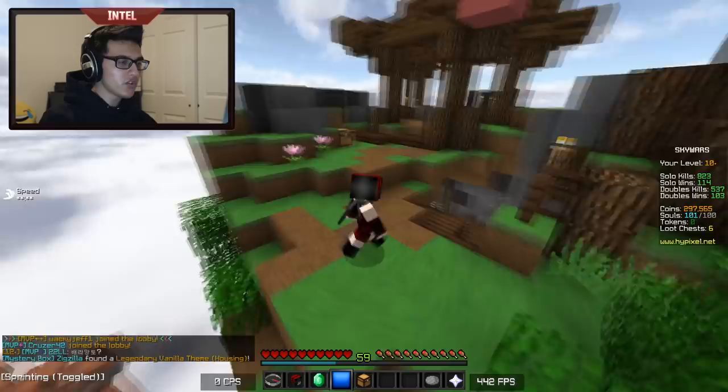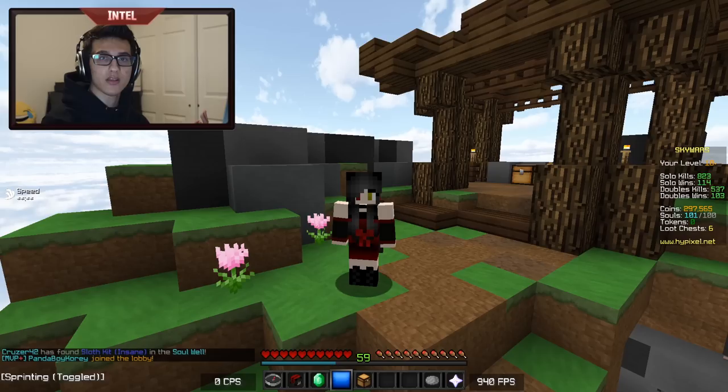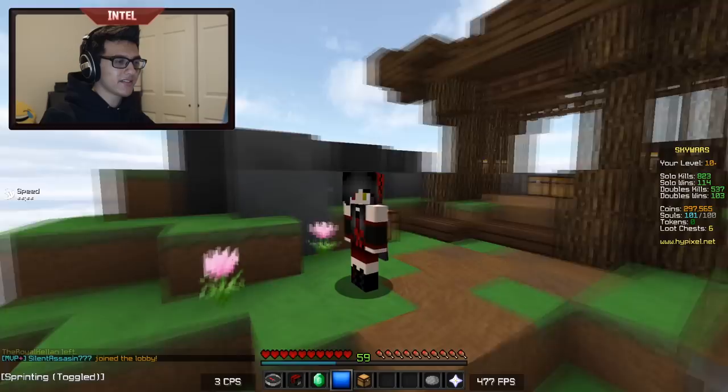Hey everyone, it's Intel here and today I'm going to be showing you guys how to get combos in Minecraft PvP. This is going to be a more basic tutorial for those of you who aren't good at PvP or don't know the PvP mechanics. Minecraft PvP isn't really all that intuitive, so it's really easy for newer players to get into the game and not really know what they're doing. They'll come across someone who destroys them and think that player is cheating, even when they're doing something really simple. So today I'm going to be explaining some of the mechanics you need to know to be successful in Minecraft PvP.